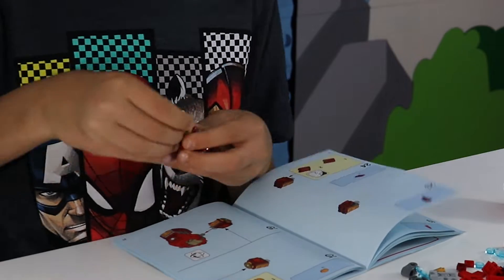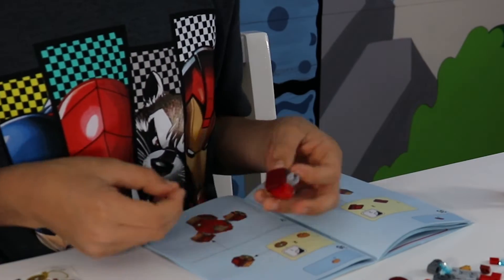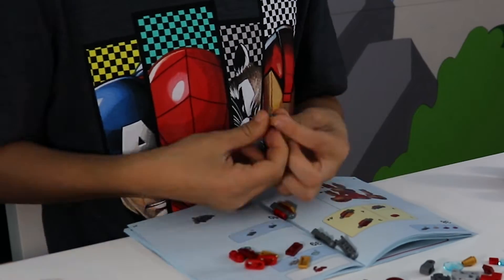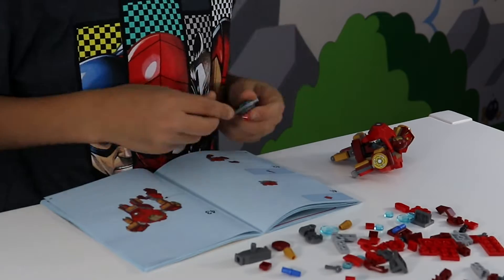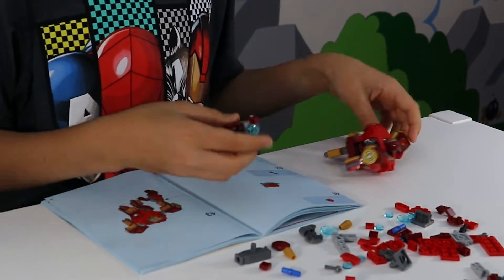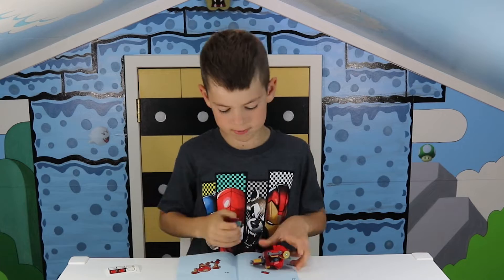Shoulder number one added — by the way I'm on bag number two. Now I made his other shoulder. Now I'm going to make his arms and legs. I'm making his right hand — his first finger is done. Okay, I think I've got his hand done.